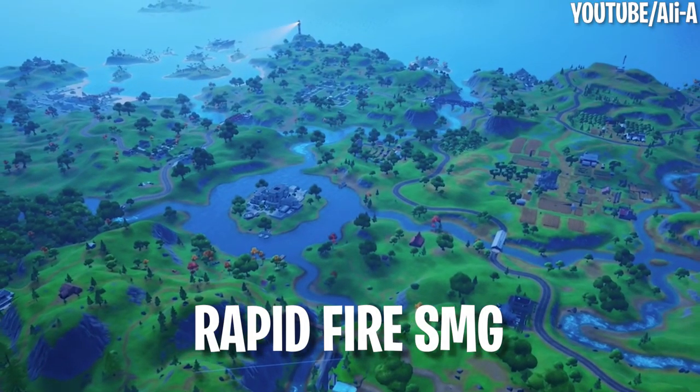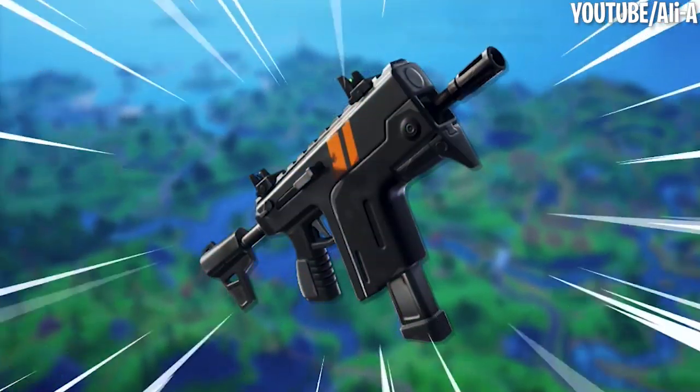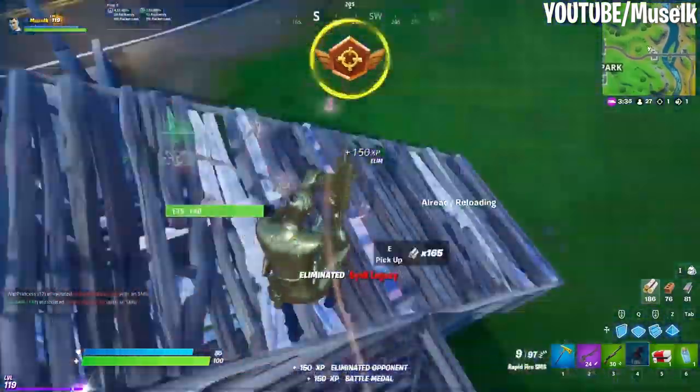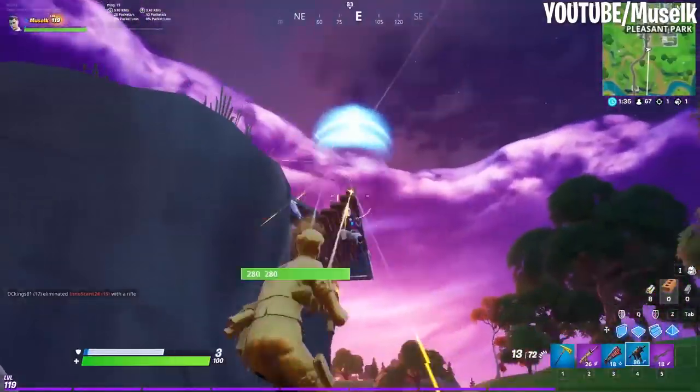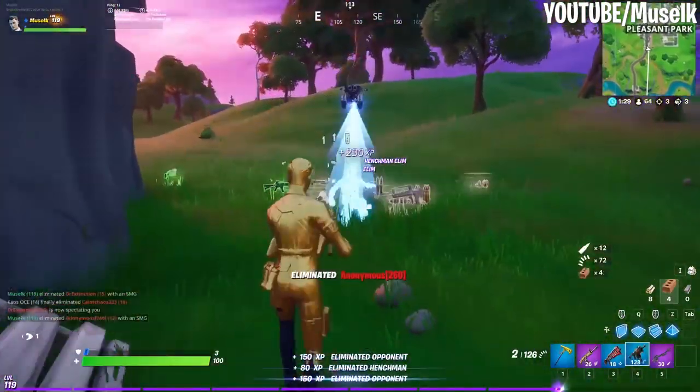Number four: Rapid Fire SMG. A brand new gun has been introduced into Fortnite this season, and it's called the Rapid Fire SMG. The gun is a bit like the Burst SMG that we've seen in the past, but with a few big changes. The Rapid Fire SMG has an insanely high fire rate, making it easily one of the fastest shooting guns in the game.